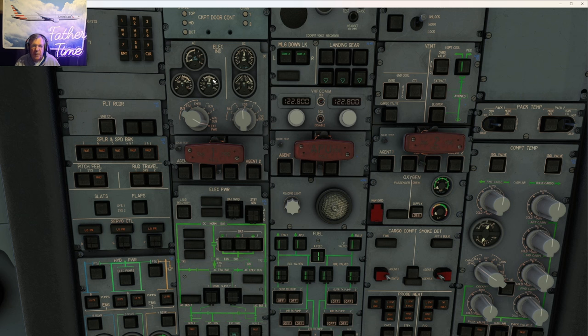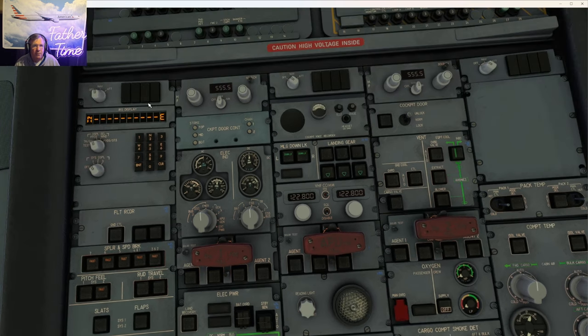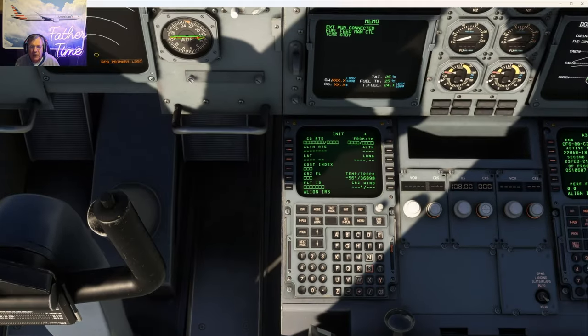Now that we've got AC power established, we're going to get those IRS's on. We don't need our HFs so you can turn those off. The IRS's are aligning — go to any of the IRS pages, go to status, and in a little while you'll have a countdown showing how many minutes remain out of the 10-minute align. With the IRS aligning, go to the MCDU menu, ACARS, SimBrief, and you get data loaded in and the online IRS alignment going.